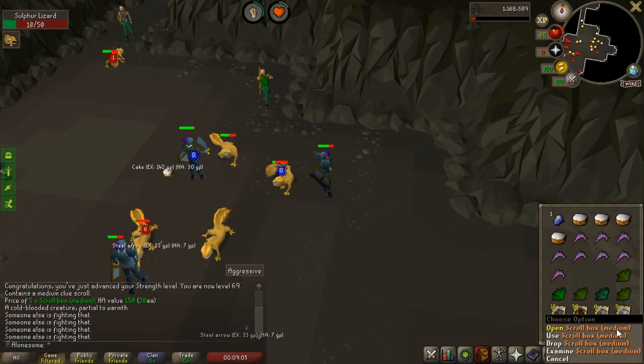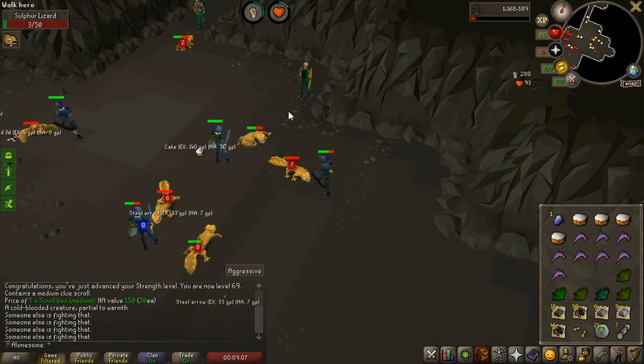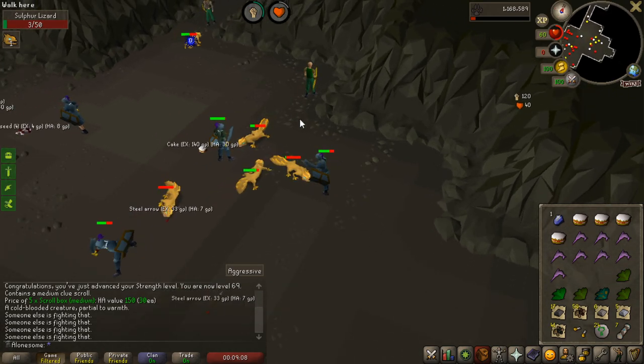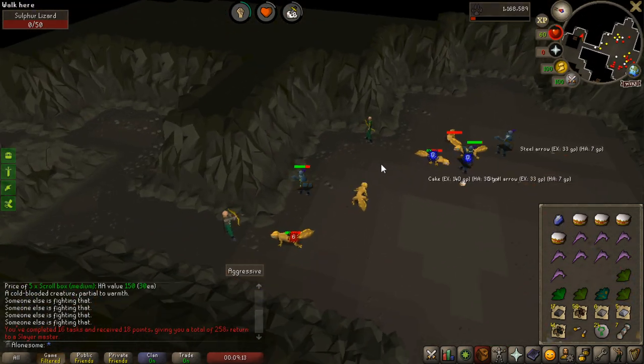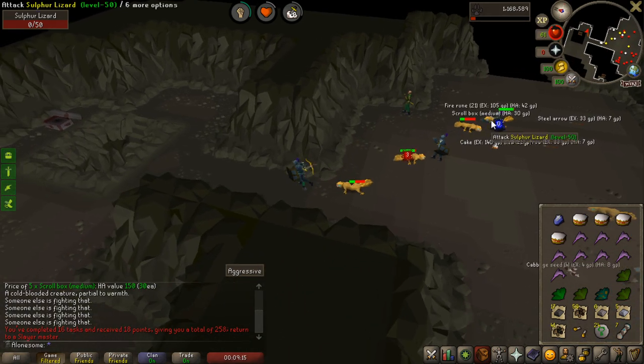I'm working on unlocking Broad Fletching now from Slayer Master, so I can actually make a Rune Crossbow in the future. And I'm about to kill my last one - 258 points, so that is 42 more points. And I got 7 mediums on that task as well.